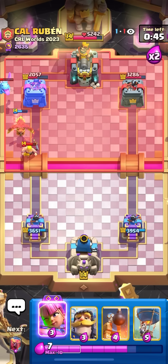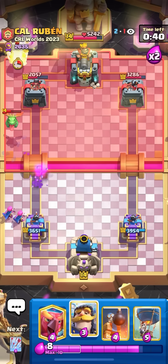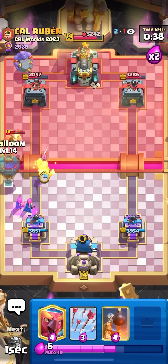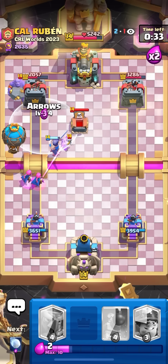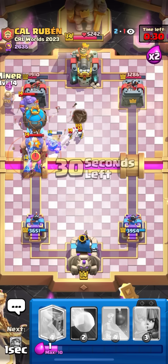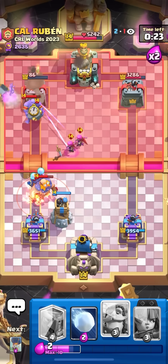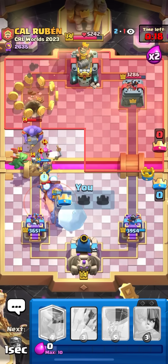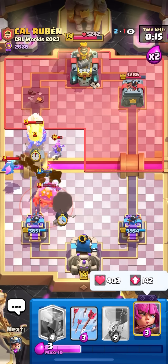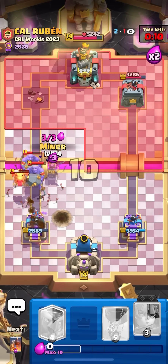Going to go for like the evil archers down low - he might try to lightning on this, I have to be kind of careful. Knight and then balloon. He lost - wait, tombstone, but then I arrow and that dies right - he can't tornado that to the king tower, definitely not. I think I win here. I'm going to bomb tower low so the evil archers don't take on my bomb tower and cost me the game. Going to snowball here, looking pretty nice. I just need the knight to hit the e-giant one more time.